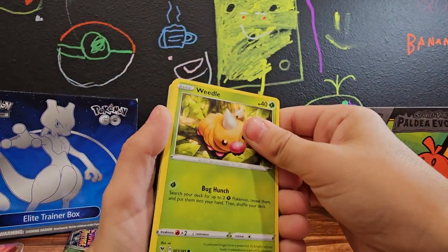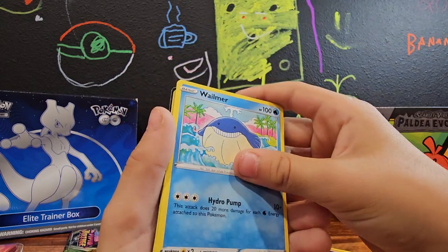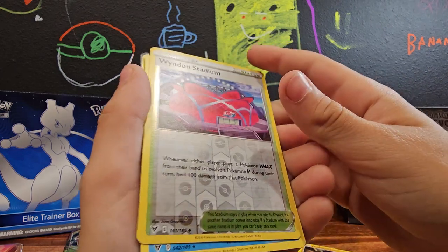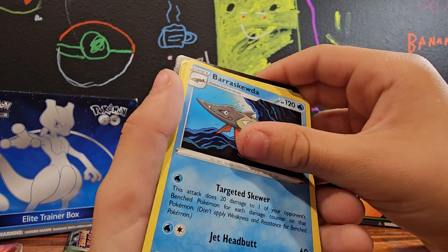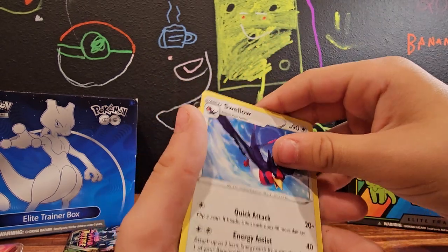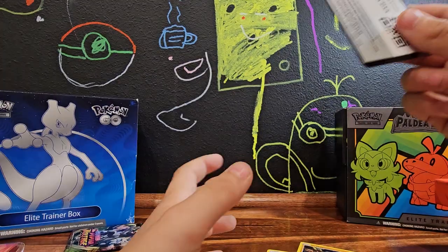Got Drillbur, Clefairy, Wailmer, Tympole. Reverse — is that a Master Ball? Not sure. While You're Done Stadium. Water Energy, Swellow, Zap Strike — that is so cool, just a Zebra! Dusclops again, then our code card.